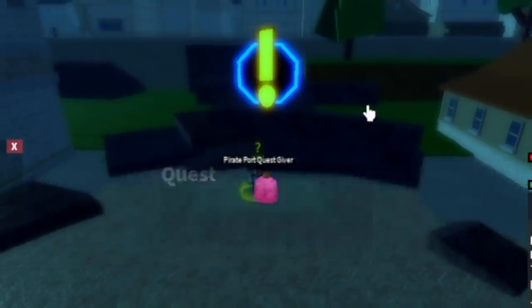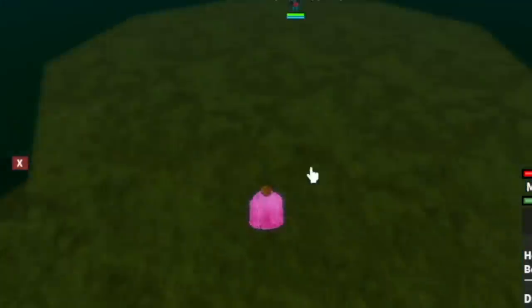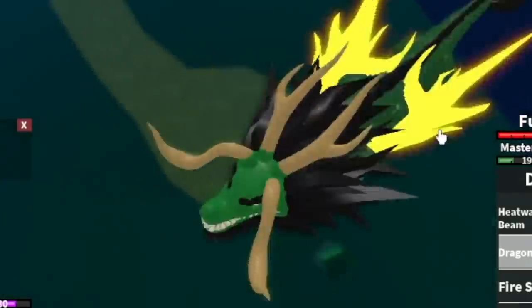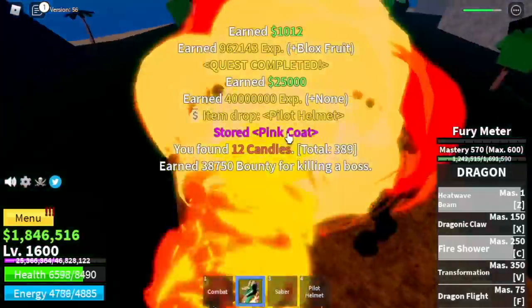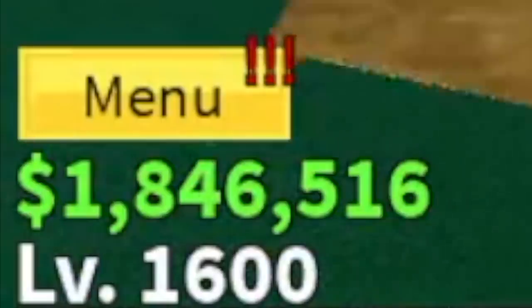After that, the mini boss in this island, Stone, is next. He's located here. Now guys, you can use your Exis skill, the Dragonic Claw — really good for single target enemies. As well as you can transform. The Z skill and the Exis skill will change and have higher damage when you transform. The goal here is to reach level 1,600.